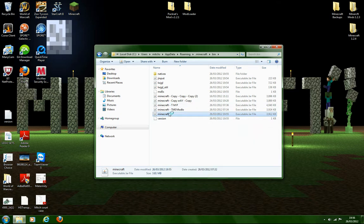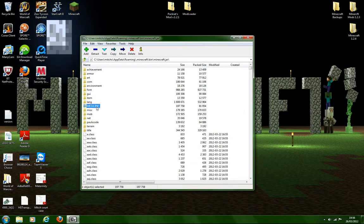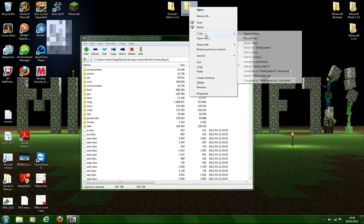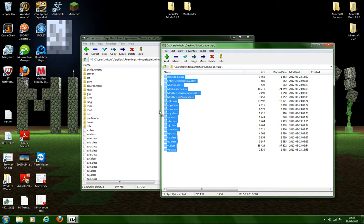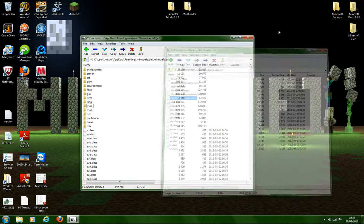Open the archive. As you can see, there's a folder called meta-inf. Just delete that straight away. Now go to 7zip and open archive on mod loader, and just drag and drop these in. Hit yes, and that's mod loader installed.